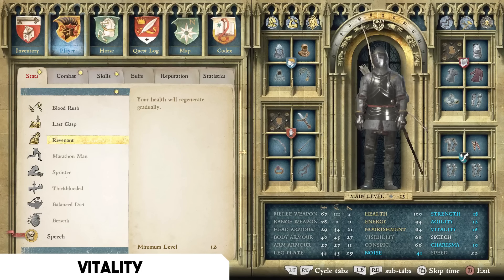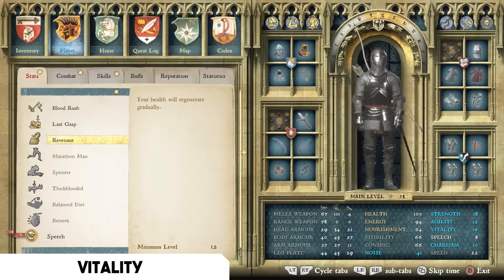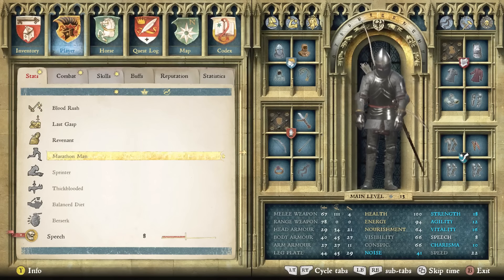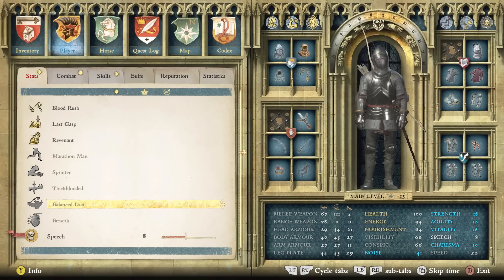The third Vitality talent I recommend is Revenant — your health will regenerate gradually even after taking large amounts of damage. It won't zip back to full health instantly, but it lets you go from fight to fight without sleeping or using Saviour Schnapps. You won't be scared to fast travel at low health and you won't need to scramble for supplies. It requires minimum level 12 and is the last perk in the tree, but I recommend saving a point for it.